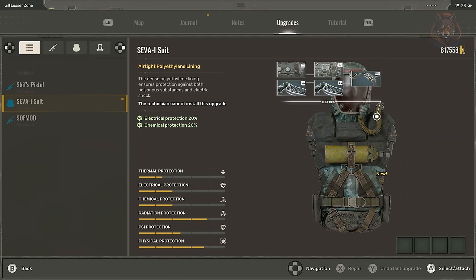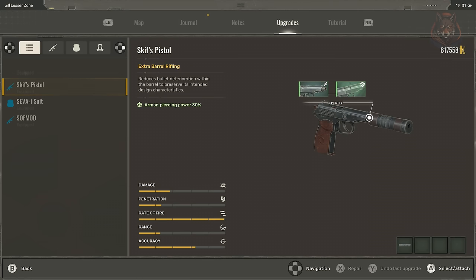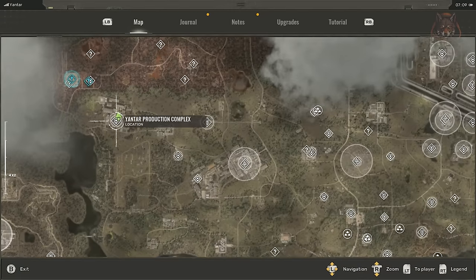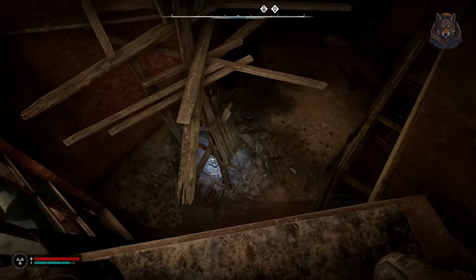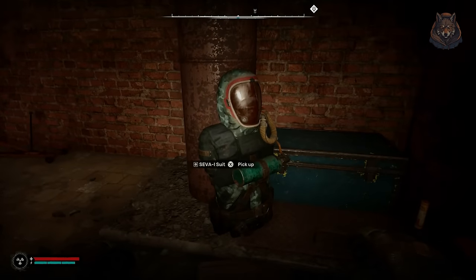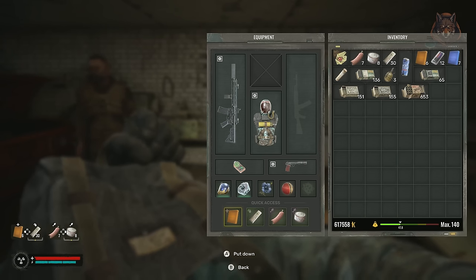Repair your gear regularly — fixing slightly damaged gear is cheaper and more effective than waiting until your gear is nearly broken. Using the skiff pistol early in the game is a good idea as it's extremely cheap to repair but is still a decent gun. Get the SIVA-I suit early in the game as it offers great protection and comes with a lead container, making it ideal for artifact farming and exploration. Lead containers allow you to equip an artifact without taking radiation damage, and they show as a little green glow in your artifact slot. Don't forget to make good use of your quick access so you don't need to open your bag to use things like healing during combat.